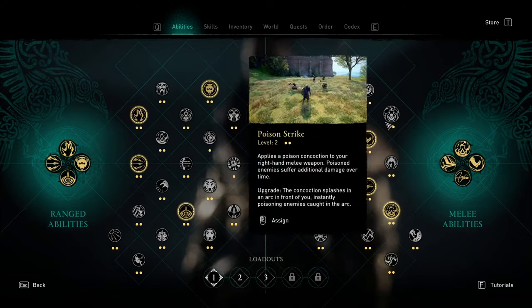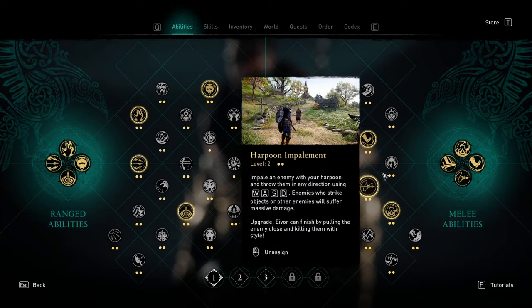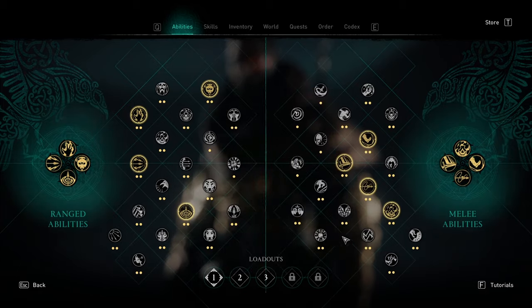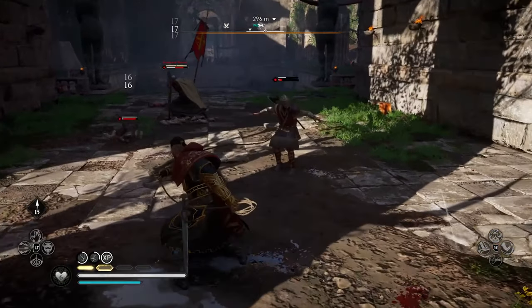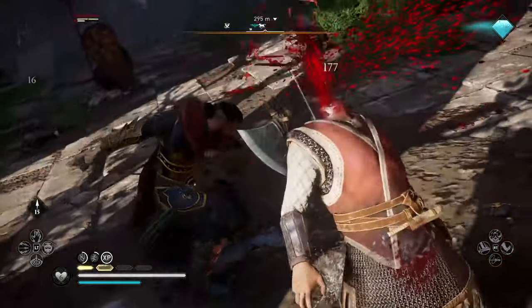There are tons of abilities in Assassin's Creed Valhalla, but it can be difficult to know which ones are the best and, more importantly, how you can find them. That's why I wanted to put together this simple guide showing you the 5 best abilities for melee weapons and the 5 best abilities for bows.